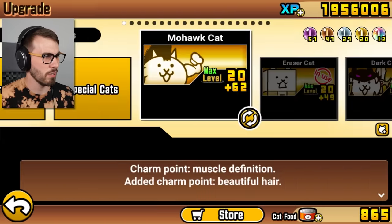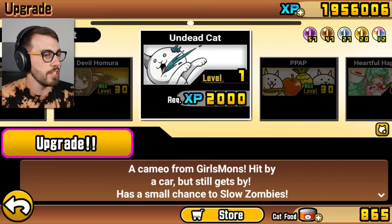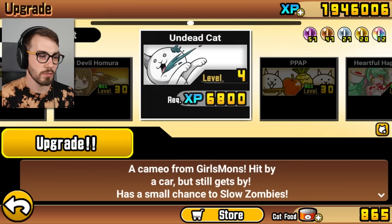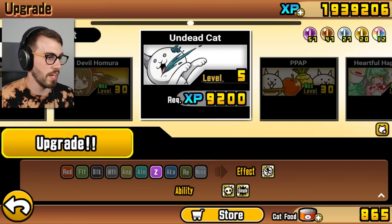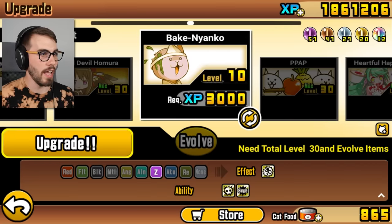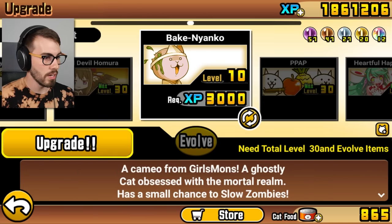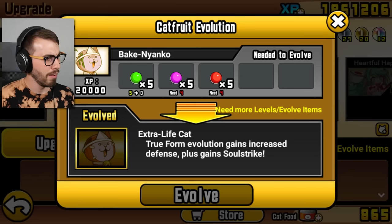I gotta take a look at my Undead Cat because I realized I didn't level him up. He's special, isn't he? Especially dead. Small chance to slow zombies — not much. But he is also a zombie killer, so that's nice. But wait, there's more. Boom — Bakanyanko! And it has a true form as well. A cameo from Girls Mons. A ghostly cat obsessed with the mortal realm with a small chance to slow zombies.